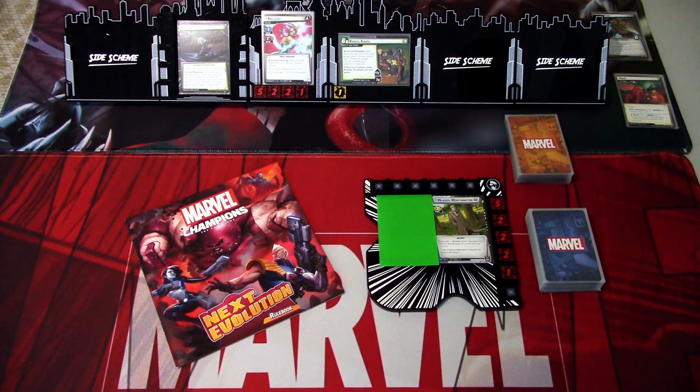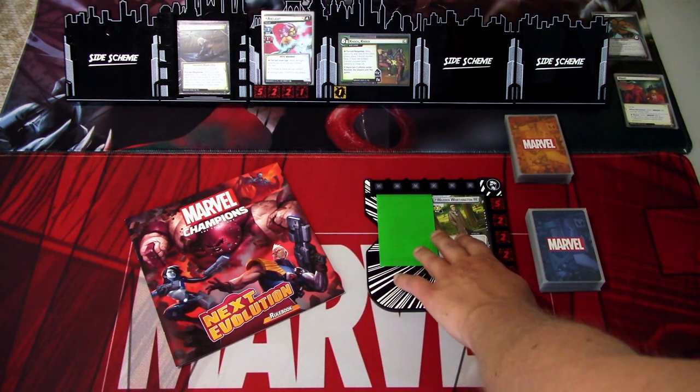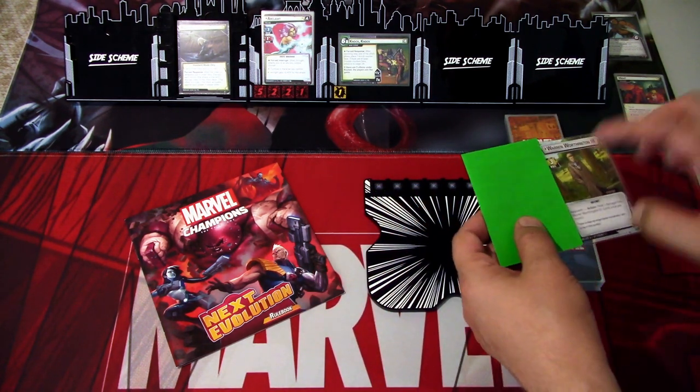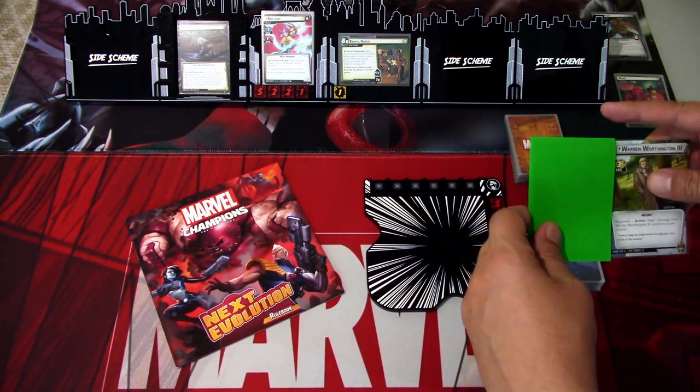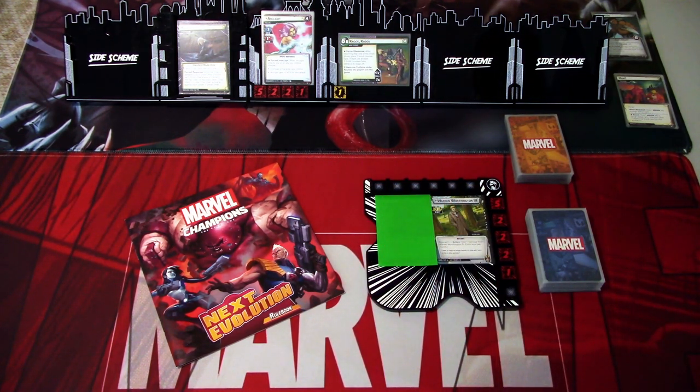Angel is a three-sided hero card, so we have it set up here on the bigger board. We have the smaller sides for when we shift forms, and the big side is on the other side so we can show which form we are in. This is the first scenario from the box, so it shouldn't be a problem for Angel's pre-built deck, but we'll see. Without further delay, let's get started.